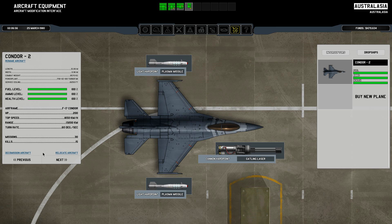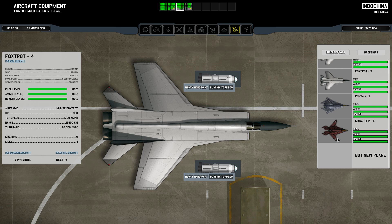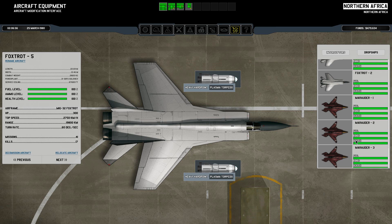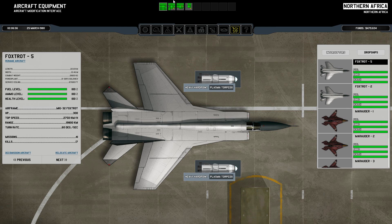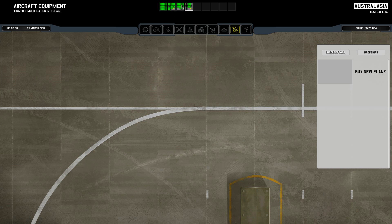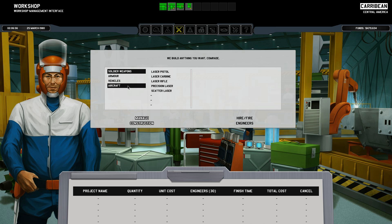Those are the only two aircraft I really need because torpedoes matter a lot. If I'm going up against fighters, the marauders are there, but if it's unescorted ships, I can just throw foxtrots and they will take them down. The Corsairs were great for dealing with enemy fighters, but they're not so interesting now that I have marauders that can equally take down the large ships with their plasma torpedoes. All in all, I got rid of six condors, getting rid of 600,000 megabucks of upkeep costs, and hopefully making room for some more of the new awesomeness.